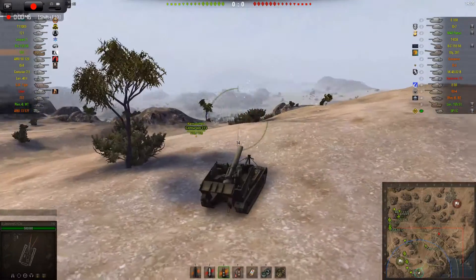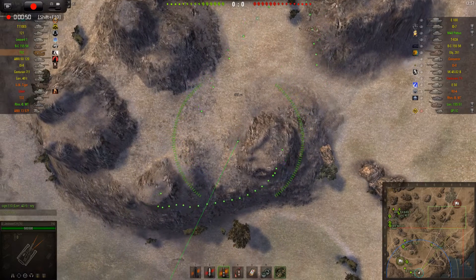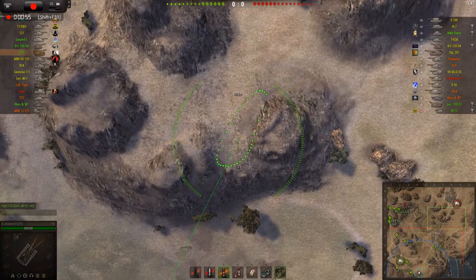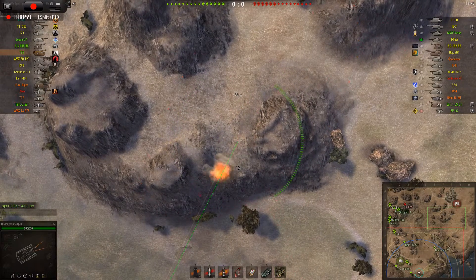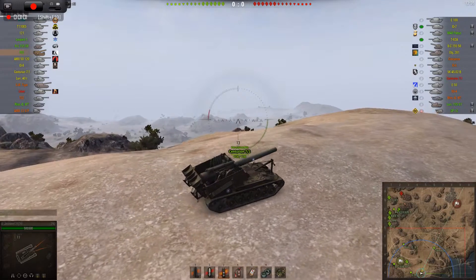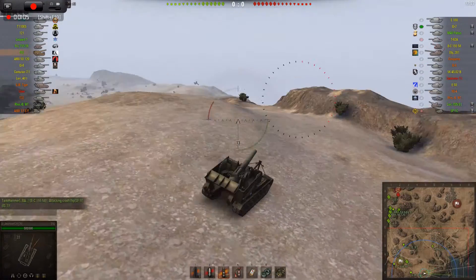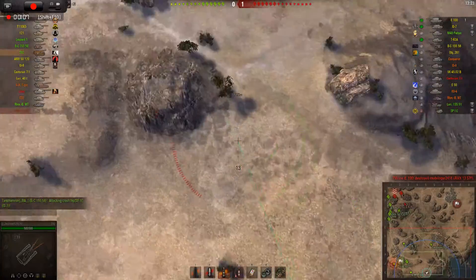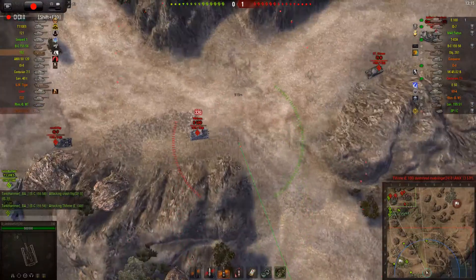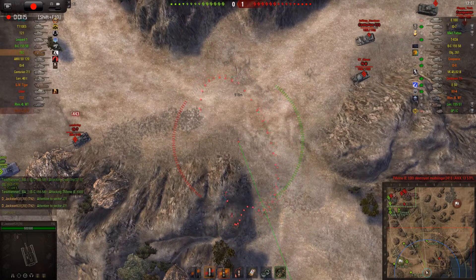First contact: our Centurion 7/1 chasing an SP-1C. Good luck. I am pre-registering on a typical tank destroyer spot. I'm really hoping that our enemy forces is sitting about here so I could just sort of nuke them. Unfortunately, the shell lands well short of the intended aiming point. That happens a lot with the T92. Now I can see contact being made up in the northwest corner, so I shift my aim up there and start waiting patiently for my first victim.